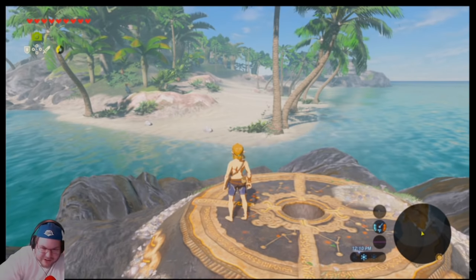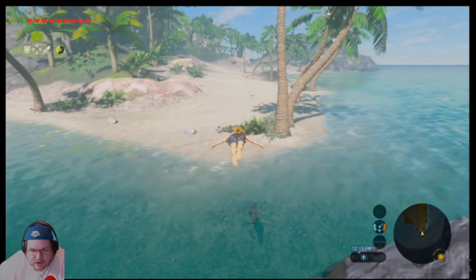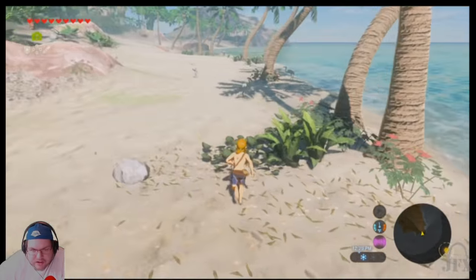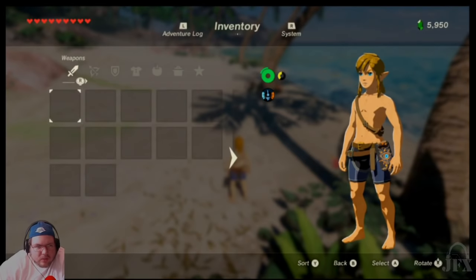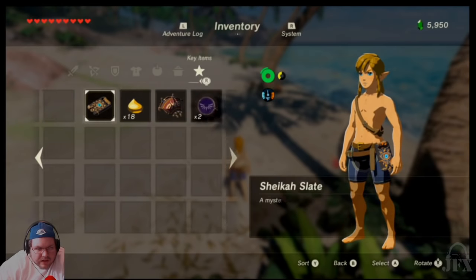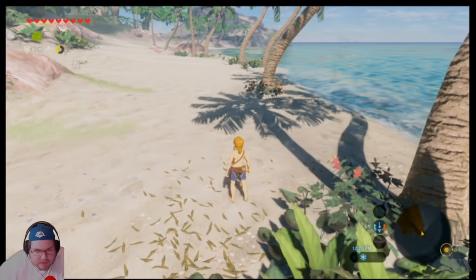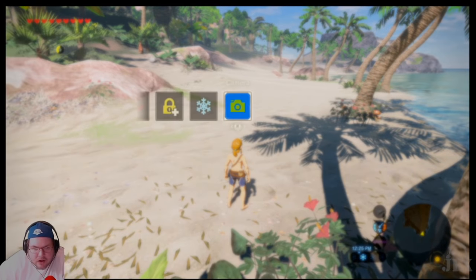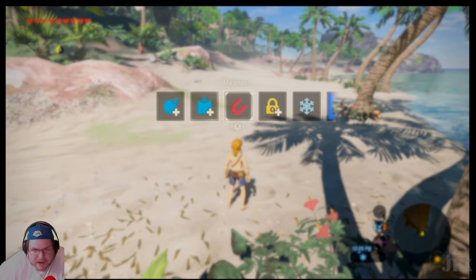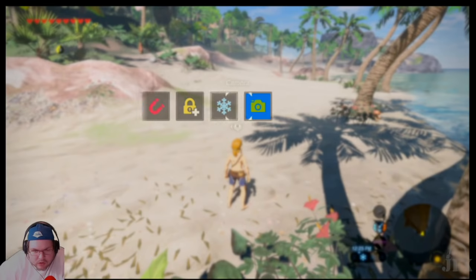That means I need to kill it. They do allow you to scavenge stuff, which is good. I'll just show you my inventory — as you can see, they took everything. I have nothing. What I do still have are my runes: the two Remote Bombs, Magnesis, Stasis, and Cryonis. The camera doesn't really mean much, although I will grab a couple pictures. The first thing I did was I found these Moblins over here. There's a camp of them. I was able to take them out basically with bombs and steal their weapons.